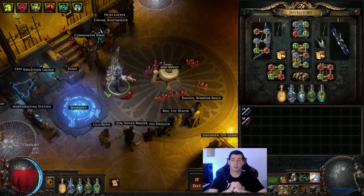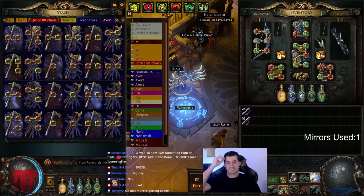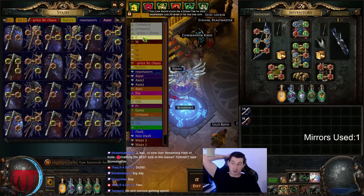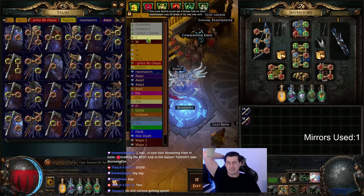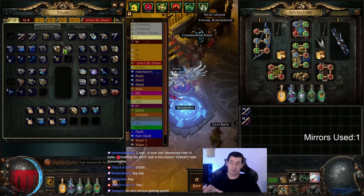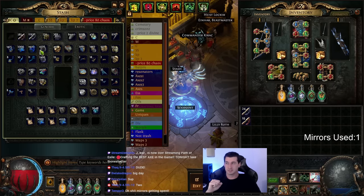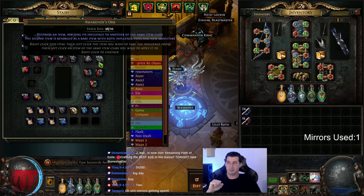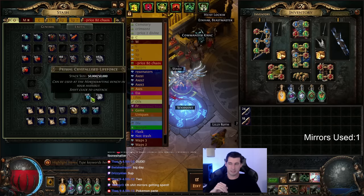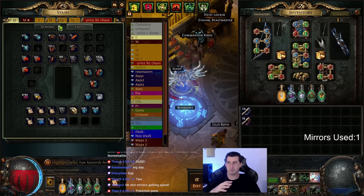Okay, with that out of the way, let's get into the craft — the best axe in the game. Mirrors are getting spent. We still haven't sold one but that's the first thing we're gonna do. I've got everything else ready — I bought what should be mathematically enough Exalts, enough Annuls, we have enough Awakener's Orbs, we have close to enough blue life force, and close to enough sacred life force mathematically speaking.